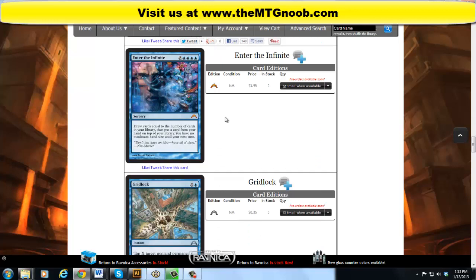Here is probably one of the biggest mythics: Enter the Infinite. It costs 8 colorless and quadruple blue — so 12 total — as a sorcery. Draw cards equal to the number of cards in your library, then put a card from your hand on top of your library. You have no maximum hand size until your next turn. This card basically says you better win this turn. I'm sure there are some weird combos that want this, but 12 casting cost — no thanks.